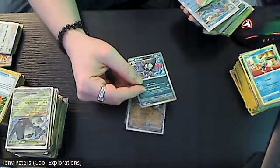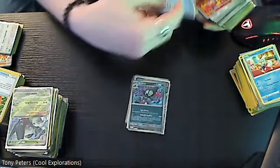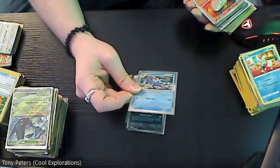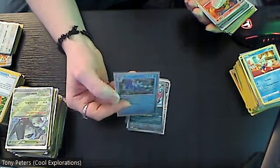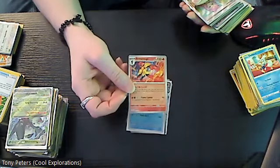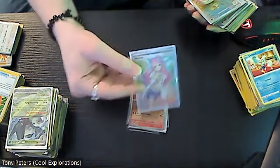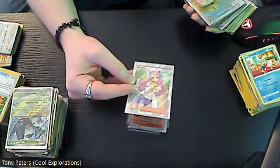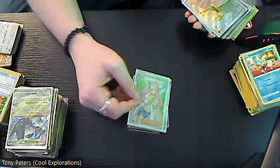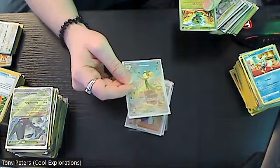Grafaiai in reverse holo, then the holo version of Quaquaval which is a two dollar card, reverse holo Armarouge, and this is a twenty-two dollar card — it is a two silver star rare Miriam. Then we have a seven dollar card which is a gold star rare of Dolliv.